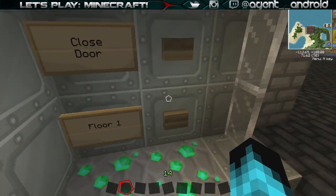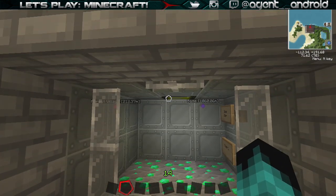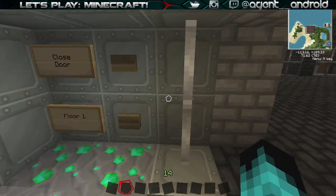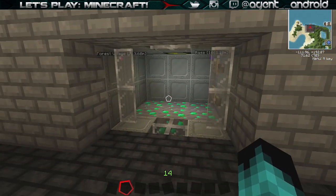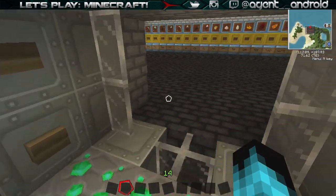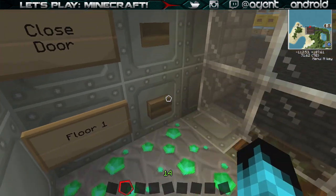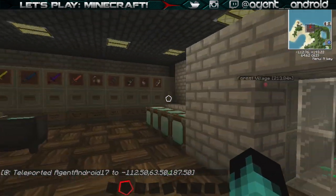This elevator functions on command blocks, so it requires no mods. All you have to do is obtain two command blocks to power this kind of elevator. Of course you can get three or four or even more command blocks if you want to make a multi-floor elevator - however this is only a two-floor elevator. So let's close the door, press floor one, and we are on floor one.